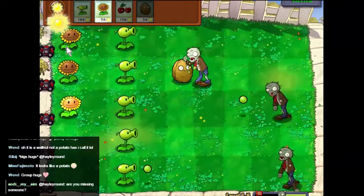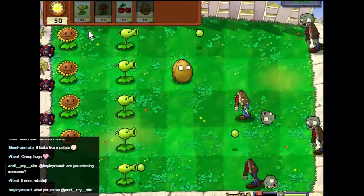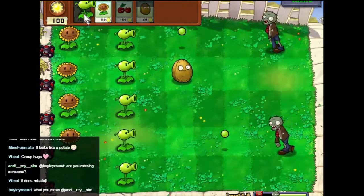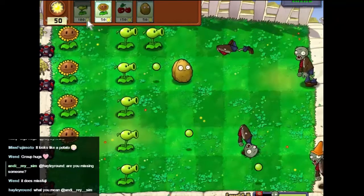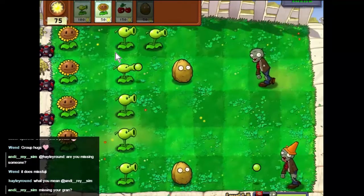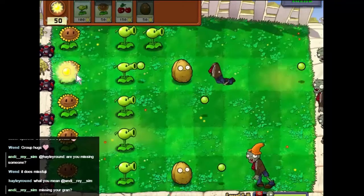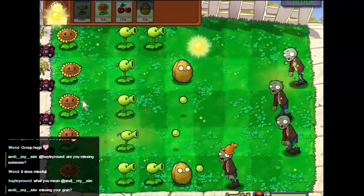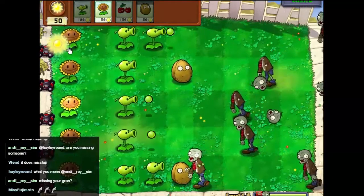The walnut basically just slows the zombies down. Put another one down — doing right at this point. Let's get one there, there we go — that will give them time to get through the plastic helmet. Get another sunflower in. The walnuts just gives them so much more time to shoot.